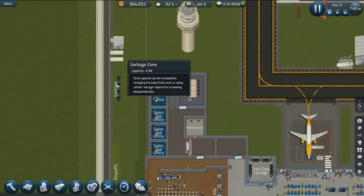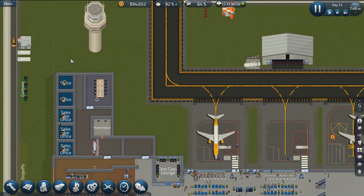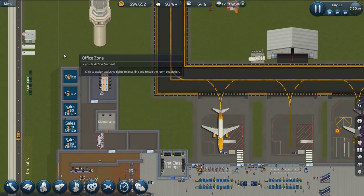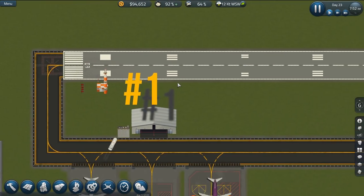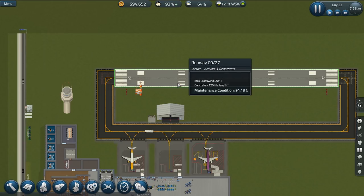We also added four dumpsters to alleviate our dumpster situation. Now what I want to do in this episode: I want to add another fuel tank - we are using a lot more fuel with this third gate. I'm going to want to add a fourth gate in this episode, at least one more fuel tank. But the number one thing I want to do in this episode is make the runway even larger.